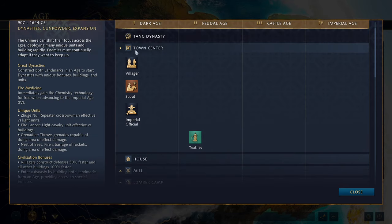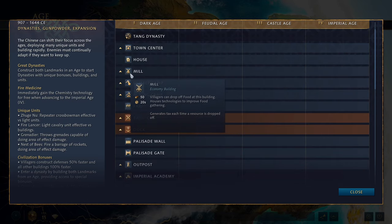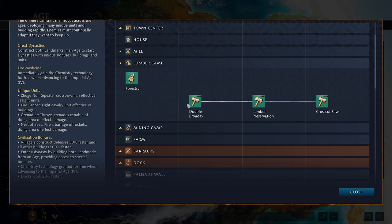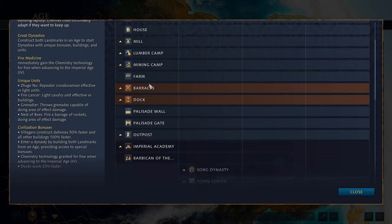You get Textiles as a standard upgrade. The mill offers the usual upgrades — survival techniques, wheelbarrow, professional scouts, and food gathering upgrades. The lumber camp has forestry and standard wood gathering upgrades. The mining camp has standard mining upgrades, and you also get your farm.